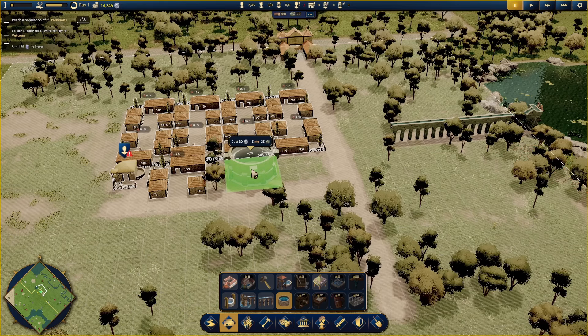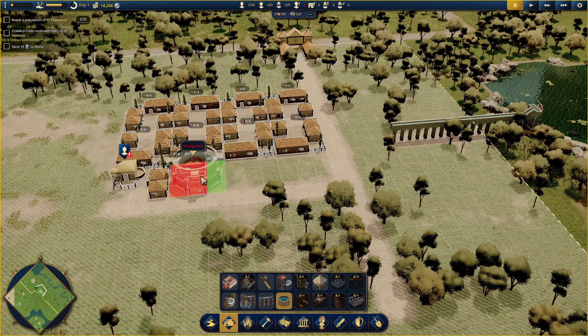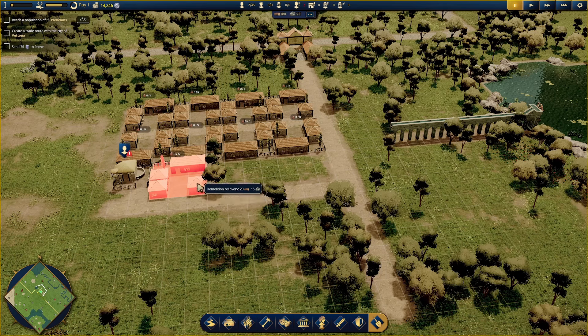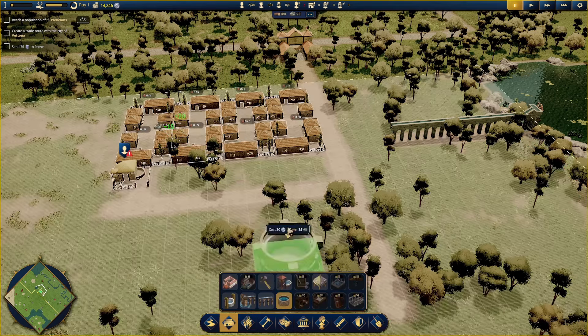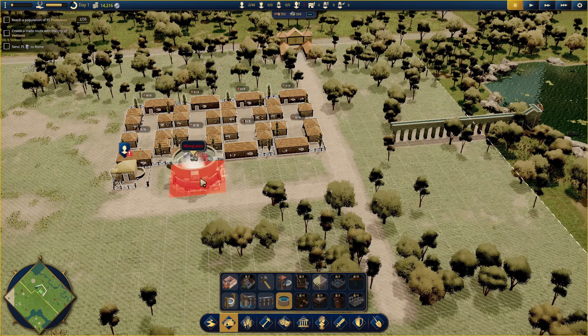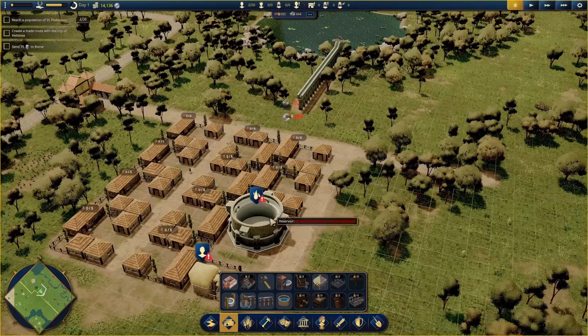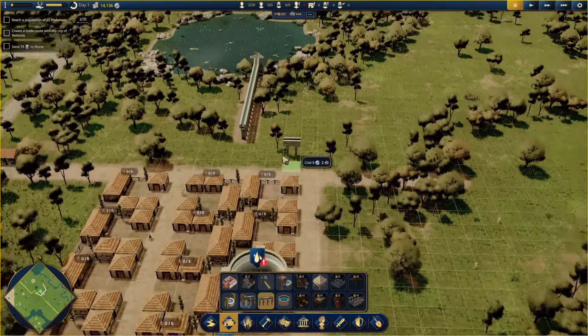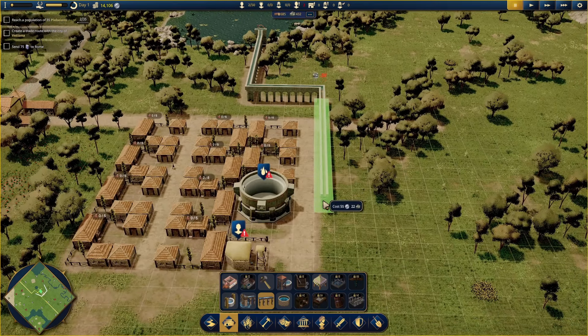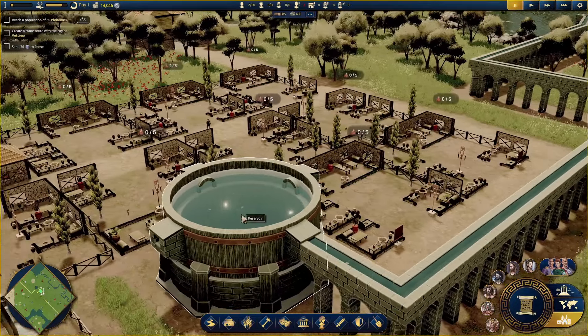Then it needs to go into a reservoir, which we can put just here. That covers quite a wide area. We need to tear that house down and rebuild it - go back, get the reservoir in just there, then we can fit two more plebeian houses. The reservoir needs to be attached to the aqueduct, so bring this across, bring it down, and connect it up. The water runs along and fills up the reservoir. We can see the sunlight shining off the surface of the water - looks very pretty.